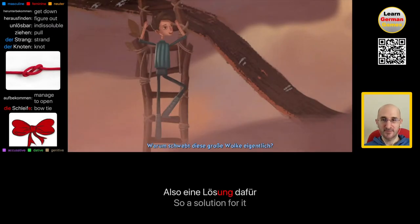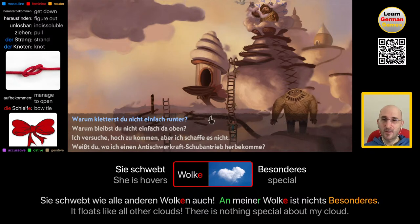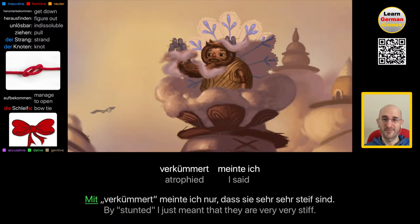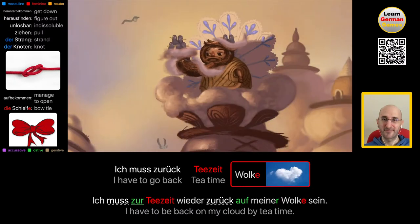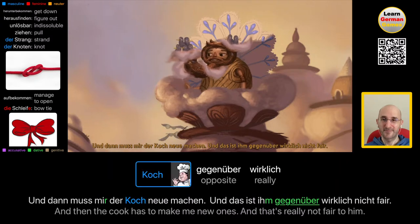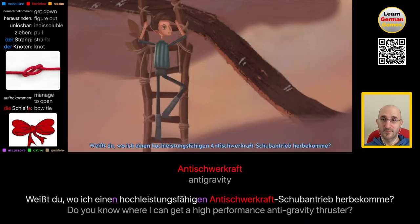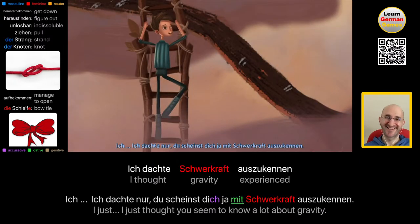Wir müssen also eine Lösung dafür finden. Warum schwebt diese große Wolke eigentlich? Sie schwebt wie alle anderen Wolken auch. An meiner Wolke ist nichts Besonderes. Warum kletterst du nicht einfach runter? Meine Beine sind ganz verkümmert, so lange habe ich sie nicht gebraucht. We need to find a solution. Why is this big cloud hovering? It floats like all other clouds — there is nothing special about my cloud. Obviously it's trying to hide something. Why don't you just climb down? My legs are all atrophied — I haven't used them for a very long time. Verkümmern generally means to waste away, but in the context of legs it means atrophied.